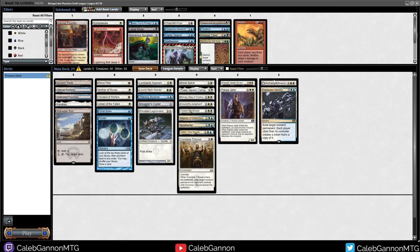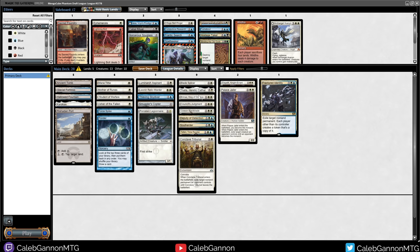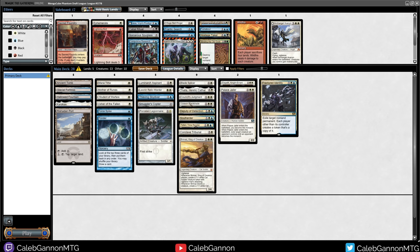Conclave Tribunal costs about 3. Doesn't help my curve any. I could cut Archangel Avacyn to keep Brimaz in the deck - this is 23 playables right now. Nowhere near being a Lurus deck - my curve is way too high for that. I could keep Compulsive Research and play Jace Vryn's Prodigy, but it's only good with Palace Jailer and Blade Splicer - really, really good with them, but very situational.